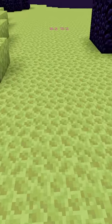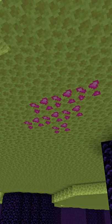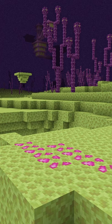Kyanite ore can be found on all levels of the end island. It can be found right on the surface, all the way down at the bottom, and also in the middle. It can of course also be found in the outer ends after you kill the ender dragon.